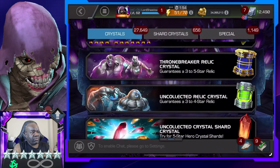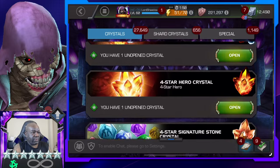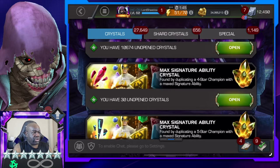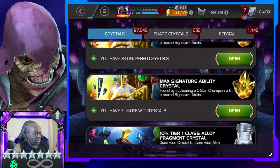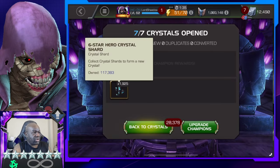Before we go over there, let's look at the Max Sig Ability Crystals. Those will give me five-star. Let's just pop that one. How many do we have? 117.